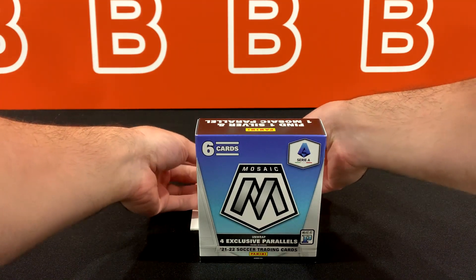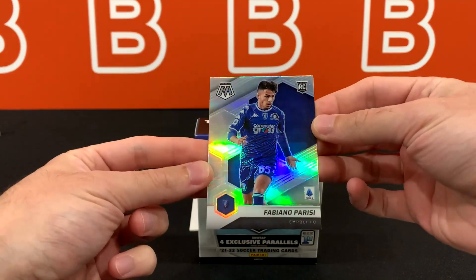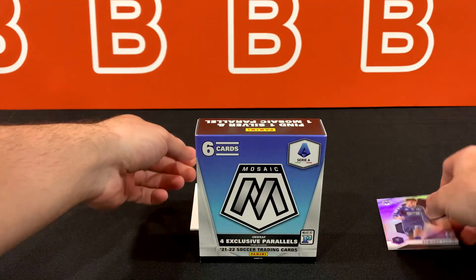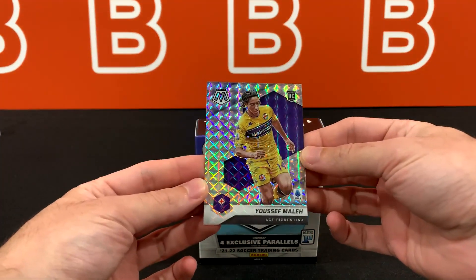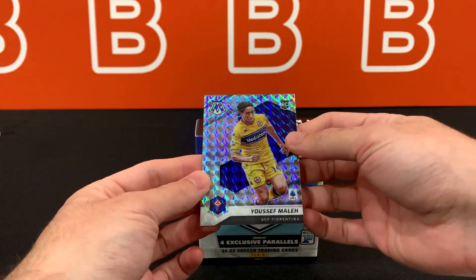So first one that we already saw — Fabinho Parisi, just a regular silver. And unfortunately I saw the auto slot — it is just a Mosaic Yusuf Male for Fiorentina.